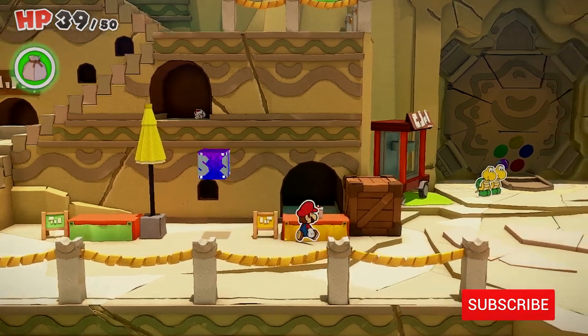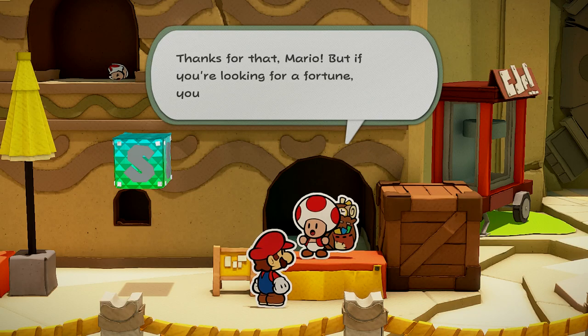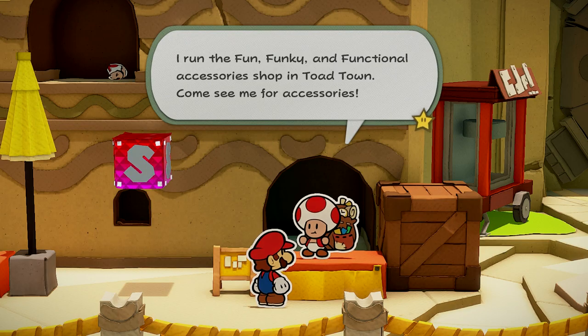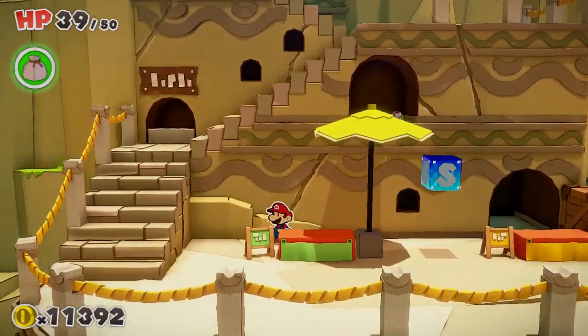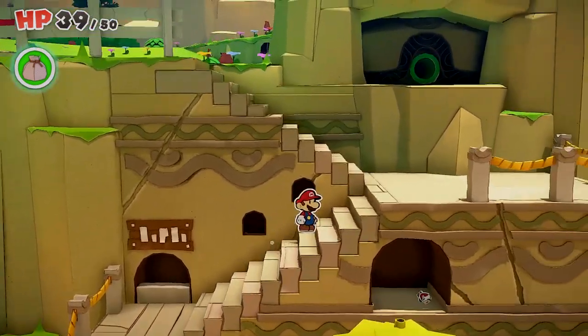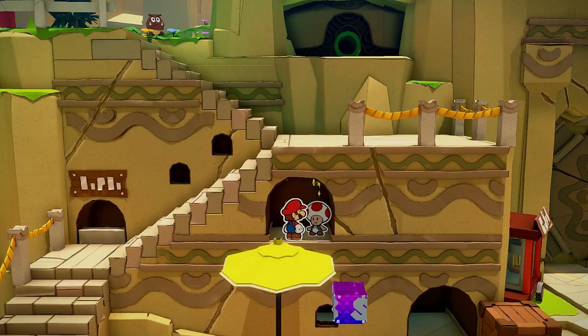Head down the stony steps to this stone ruins area. Here's one right there — smack that toad. That's the accessory toad, so you really do need him. He'll give you increased time and stuff like that for battle. Then you want to hit this umbrella, not only for the coins, but because we will be using it as a jump to get that little lost toad right there. Jump in there and smack that one.